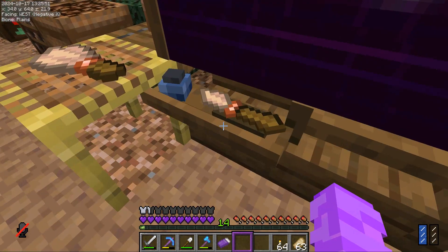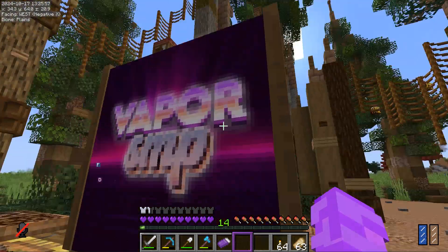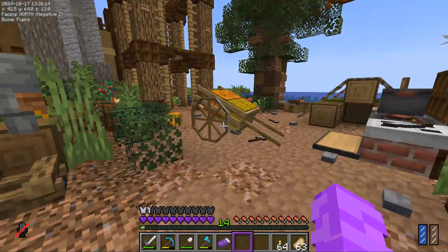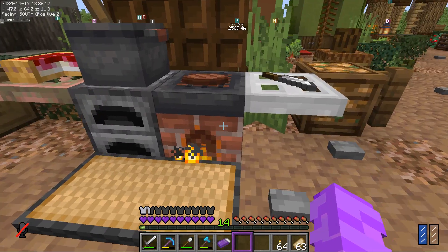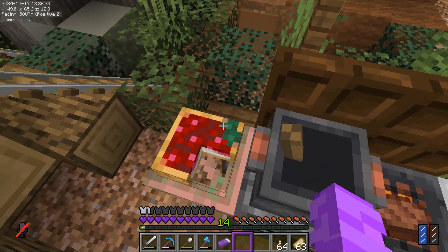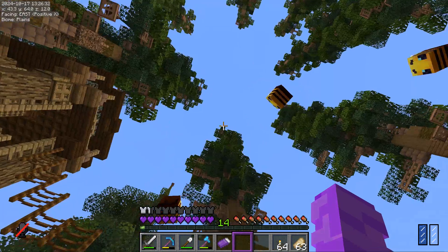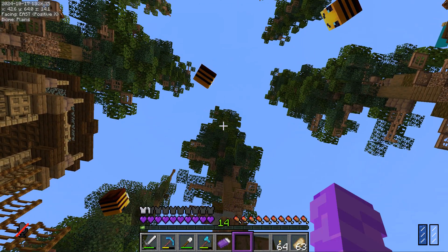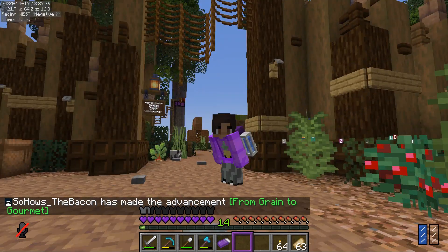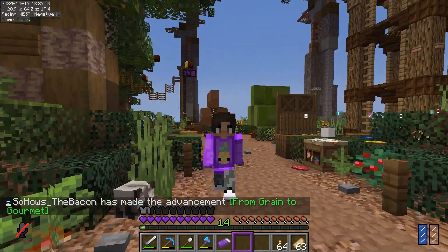We've got bundles of stuff. We have Farmer's Delight - the stove, the cooking pot, and what looks like a cheesecake. This beautiful place is spawn - this is where we spawn in. I spawned in all the way up on that tree and jumped down, but I caught these ropes so I didn't die. It slowed me down - it was really cool.